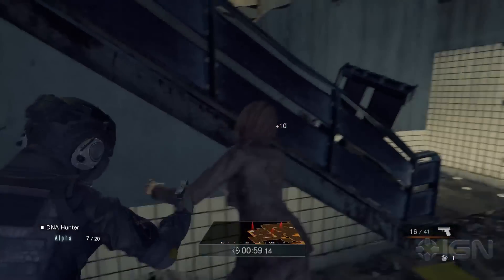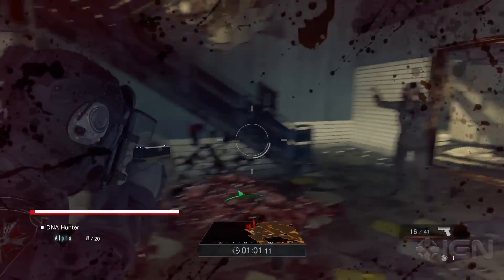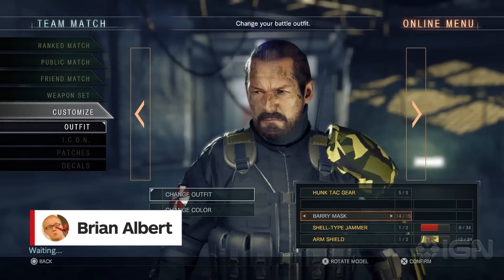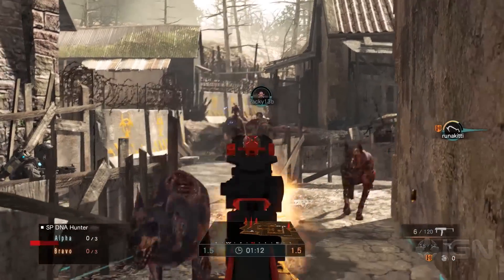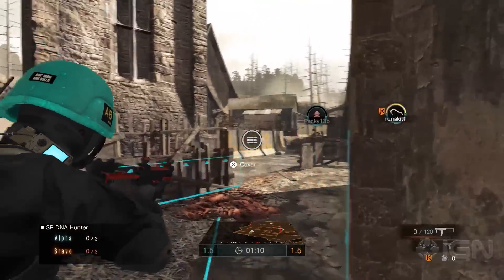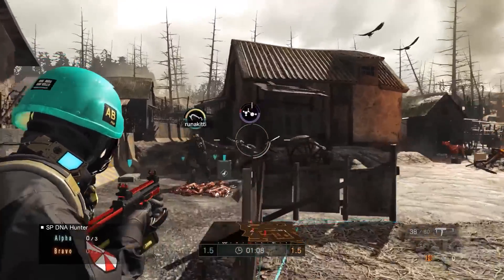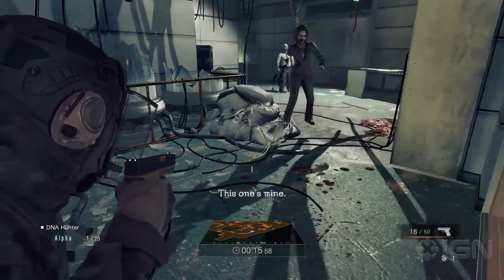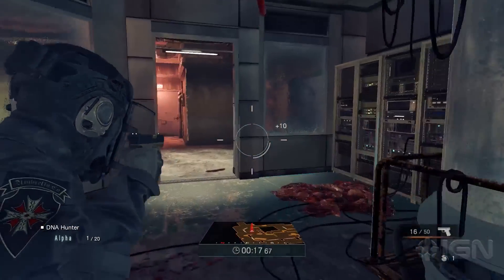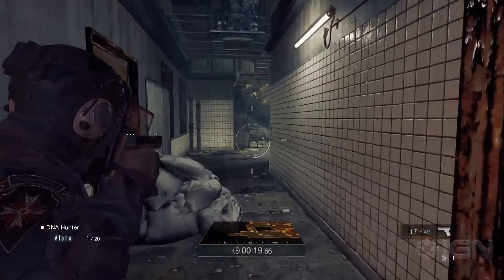The clumsy 3v3 multiplayer shooter Umbrella Corps might be set in the Resident Evil universe, but it doesn't carry the name — maybe because it's such a misstep that Capcom didn't want to damage the beloved horror brand. Its mechanics contradict each other, balance is absurd, controls are clumsy, and it does almost nothing with Resident Evil's lore. Umbrella Corps simply feels lost.